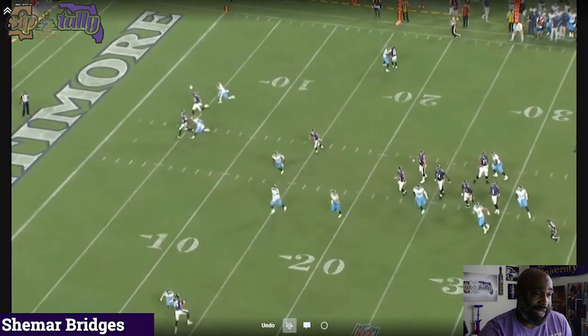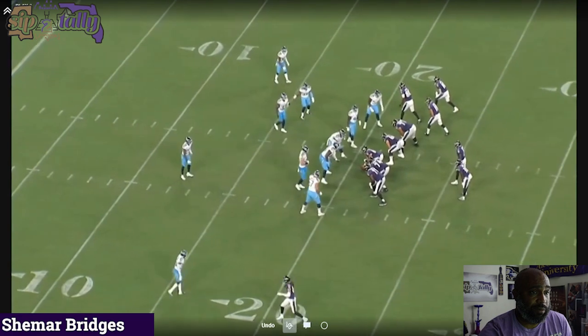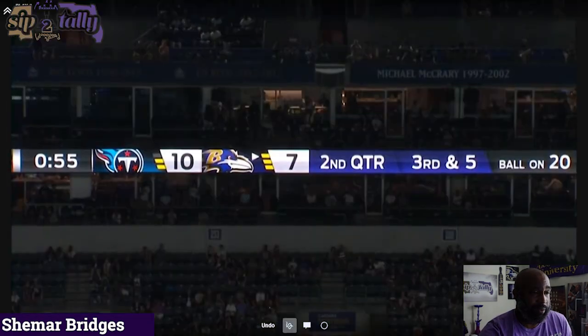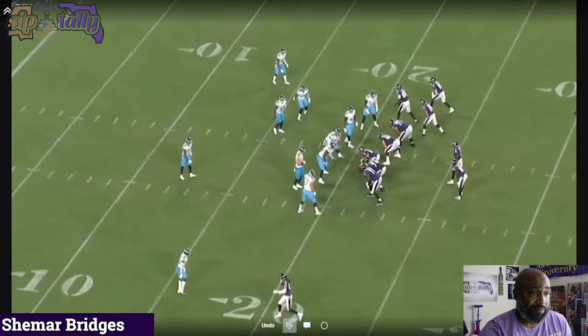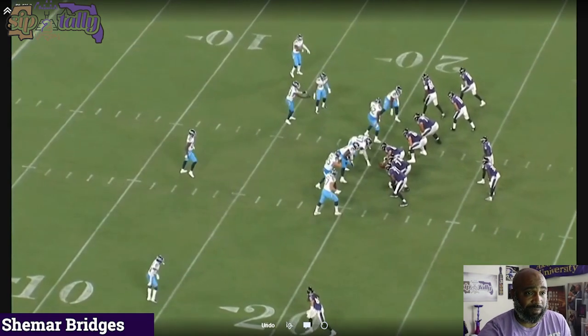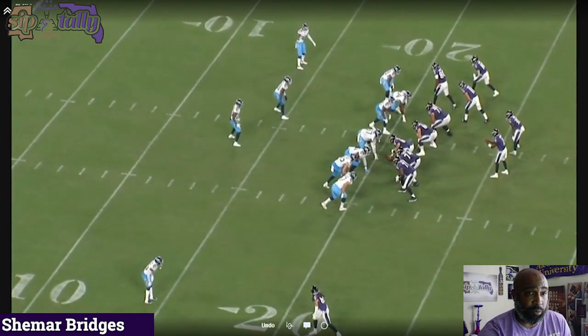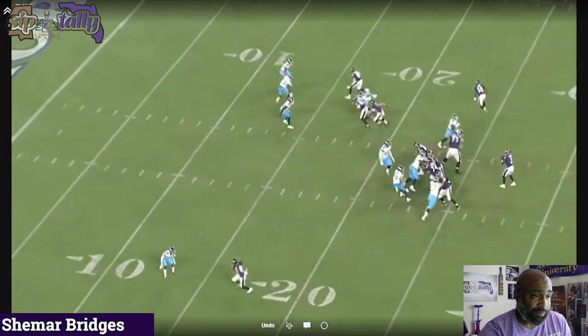First down. Let's set it up — third and five. You got a guy down there, a one-on-one matchup. They're heavy to stop the run on this — all these people in the box focusing on what's going to happen with the run. You got an individual matchup. You got to win your one-on-ones. So you run a quick out. All you need is five yards — you're probably going to run it out at about six and give him room to come back down the line. Speed out.